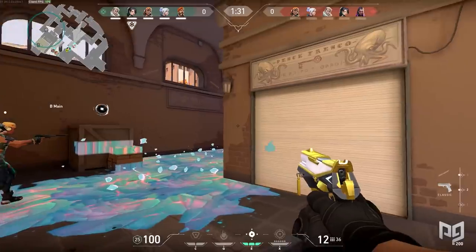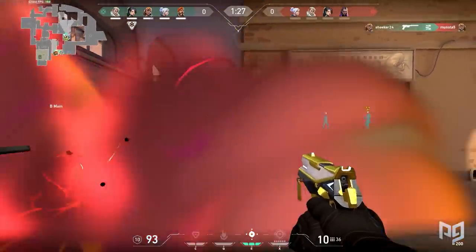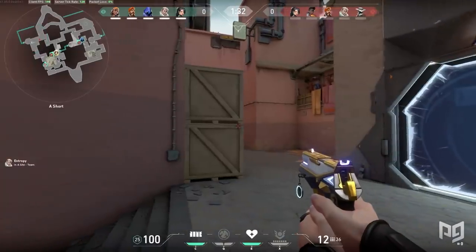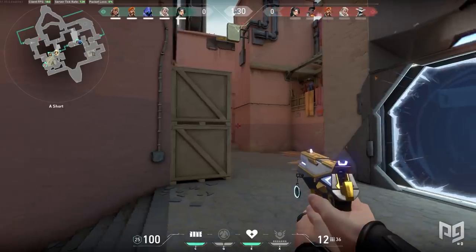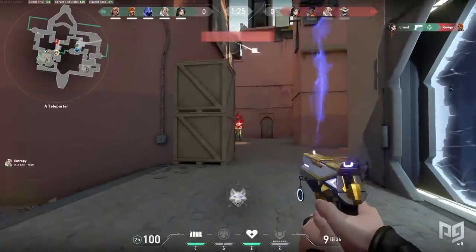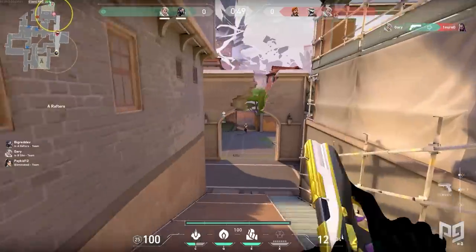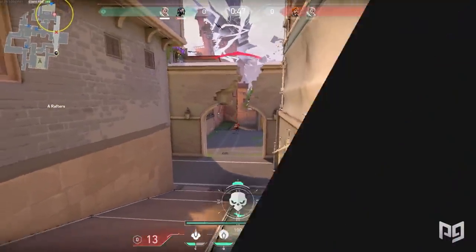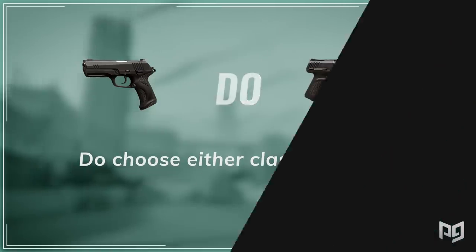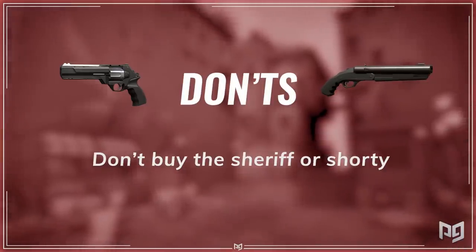If you're sticking with the classic first round, you can either choose light shields or buy full utility. On some characters like Sage and Brimstone, utility is key and largely benefits the team. Most other characters would opt for light shields for better survival chances. Whatever you choose is up to preference as anything is viable if you aim and play around it properly. Do choose either the classic or the ghost. Don't buy the sheriff or shorty — they're just too situational.